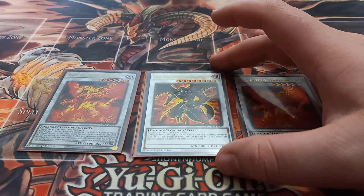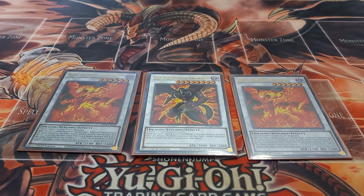Next I play one copy of Hot Red Dragon Archfiend. I'm honestly thinking about swapping it for Qui Belt the Blade Dragon since you can sometimes make a level seven synchro — and Qui Belt is a decent option as it destroys a card when summoned and when destroyed. Hot Red Dragon Archfiend has the effect that once per turn you can destroy all other attack position monsters on the field, and then Hot Red Dragon Archfiend is the only monster allowed to attack that turn.